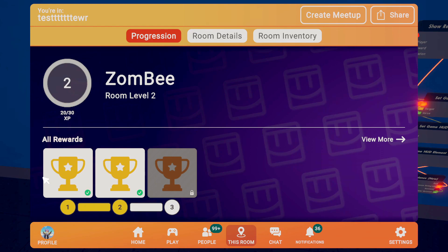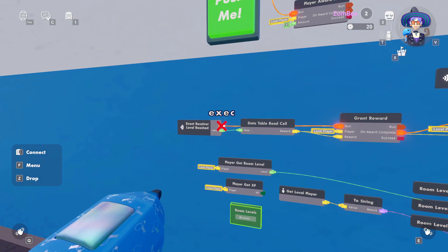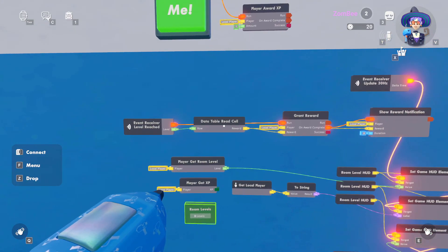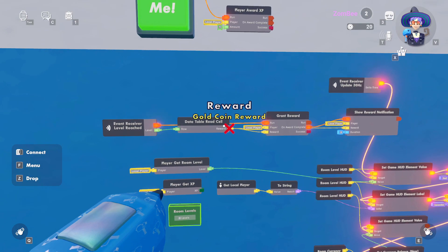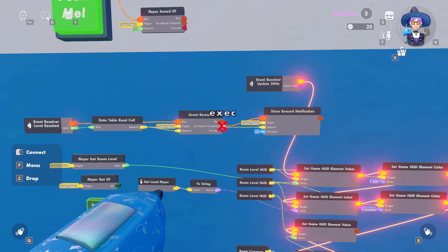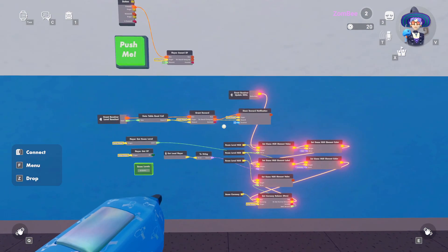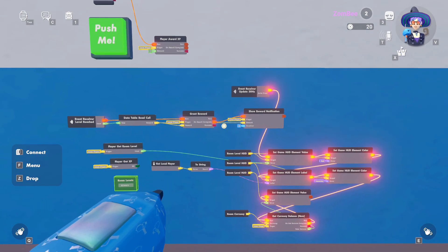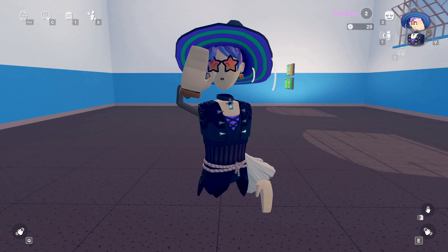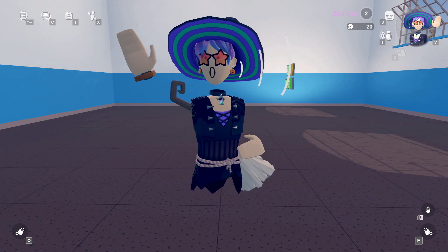Most importantly, the room levels table is where we populated rows and columns and added the rewards shown on the progression tab — which is really nifty. The event receiver fires every time you reach a level, reads the reward column, grants that reward to the player, and shows a notification on complete. That's really it — I know it seems complicated but it's very few chips to get this up and running. Hope this video helped; please subscribe, leave a comment, and I'll continue doing more tutorial videos.